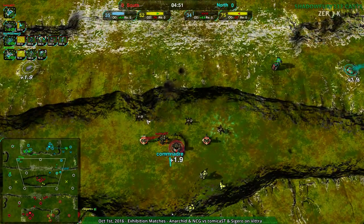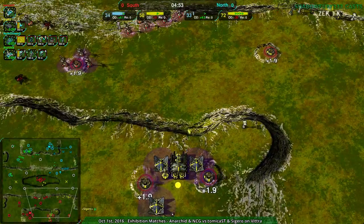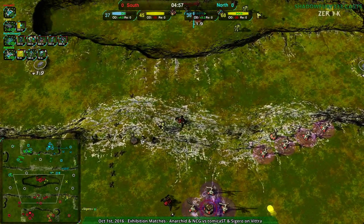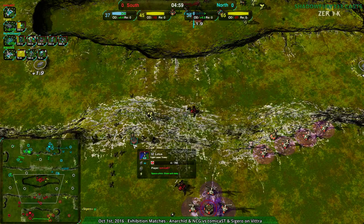South team doesn't really need that all that much — they could use more energy, could always use more energy. That lotus should be repaired though — its health is not exactly healthy.